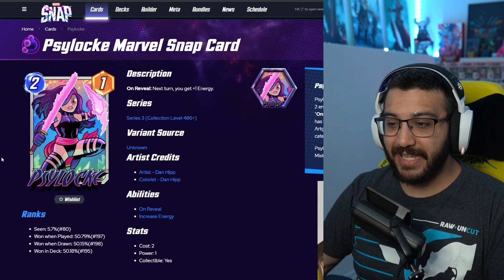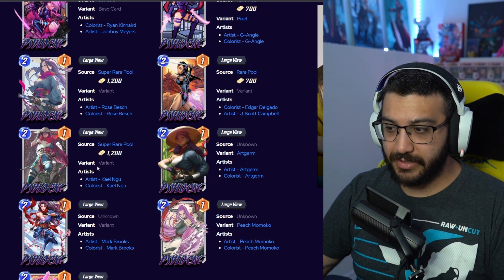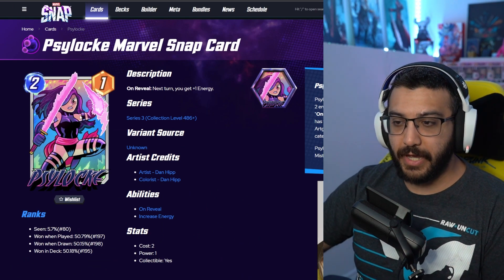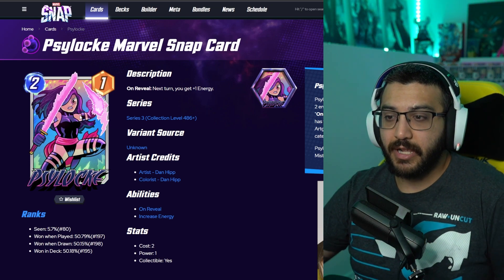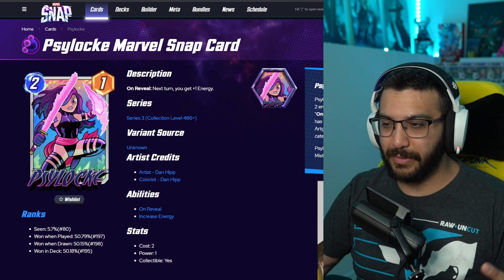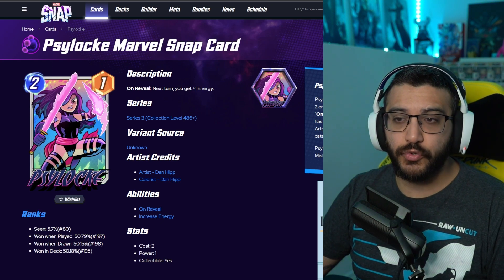Next, we've got Dan Hipp Psylocke. You guys know this — I've mentioned it in the past. Psylocke has probably, up there with Noel and Miles Morales, non-stop 10 out of 10 variants. And Dan Hipp just adds to that package. Not a huge fan of the plain background, but I do like that there's a lot of colors in it. Love Psylocke's drawing and the weapons and everything about the character — it's fantastic. I just wish there was a bit more in the background. This one's going to be a 700 gold variant.